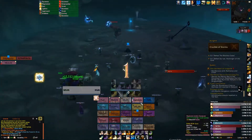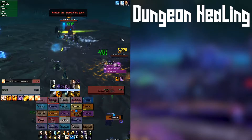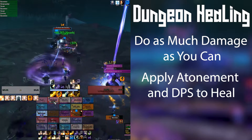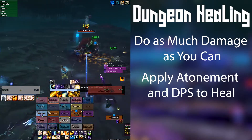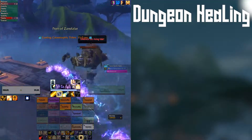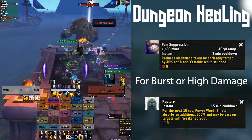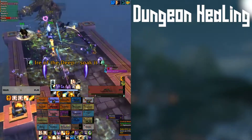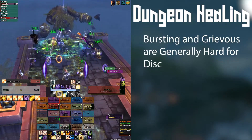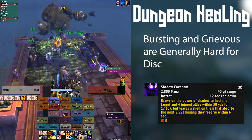For dungeons, Disc is a difficult healer and doesn't respond well to too much burst damage. We want to do as much damage as possible while keeping atonement up on the tank as much as we can — the extra damage will help speed the group along more than you'd think. Apply atonement to targets that need healing, follow the DPS priority, and reapply when it wears out. We also have Pain Suppression and Rapture for keeping tanks alive through high burst damage — use them often. Disc can struggle with affixes like Bursting and Grievous; taking the Shadow Covenant talent helps provide that extra burst group healing.